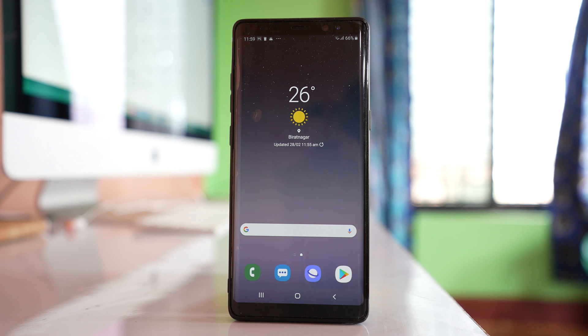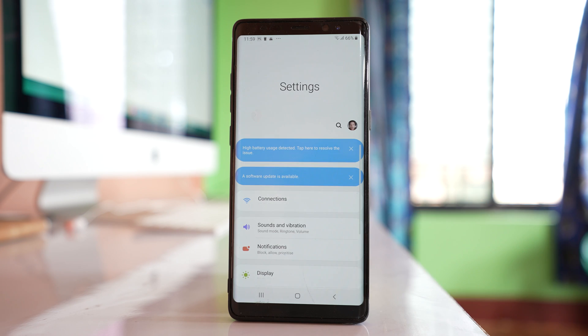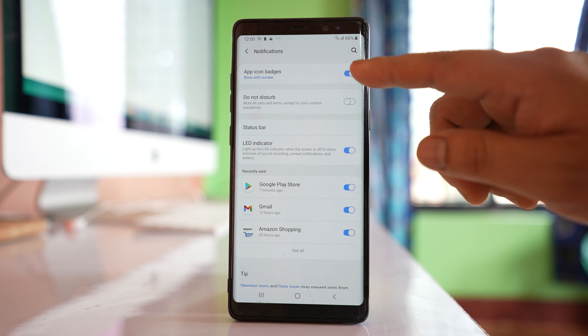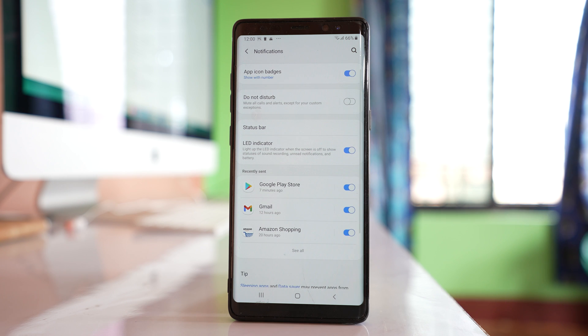The first thing we have to do is go to Settings, then go to Notifications, then toggle App Icon Badges — turn it off and then turn it on again. After this, restart your phone and check if the notification badge goes away or not.